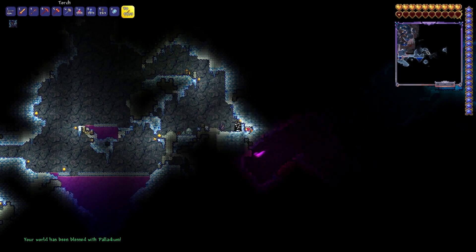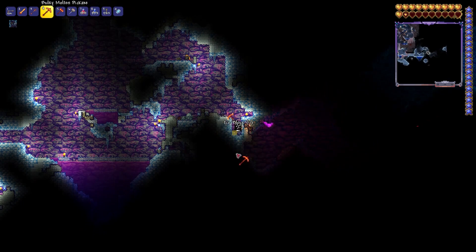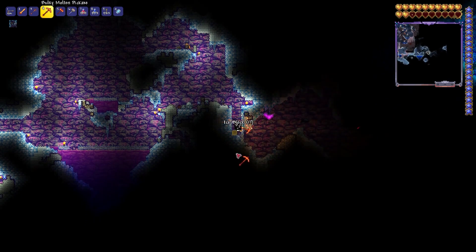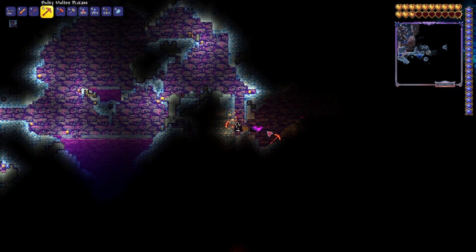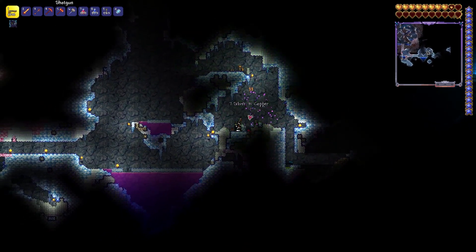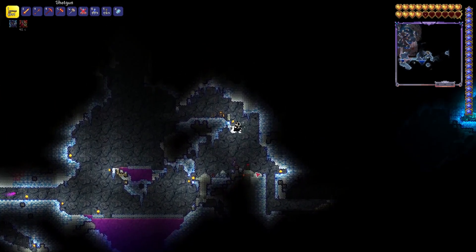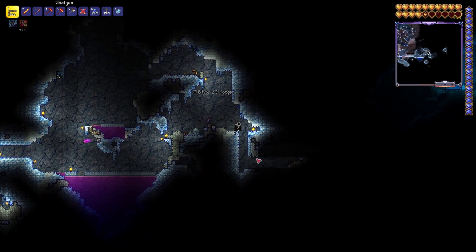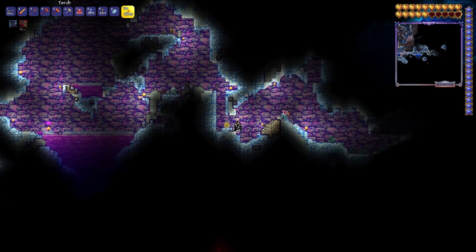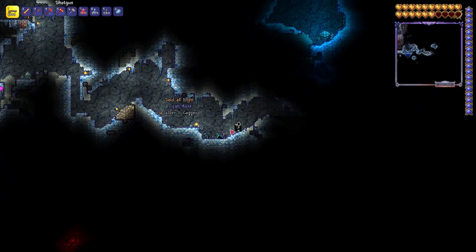Speaking of that metal, make sure you grab it as you're going along. It's a very bright orange colored ore — it's the next level ore you're going to need. You can't skip to the next ore after that because the pickaxe won't let you mine it, so don't try to cheese your way through this.